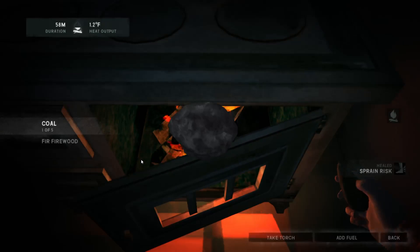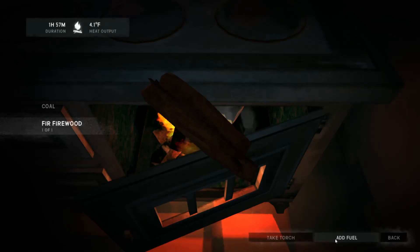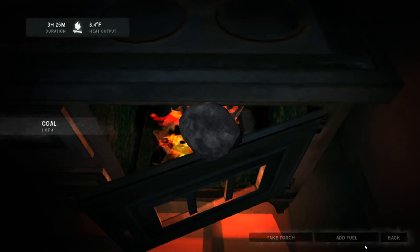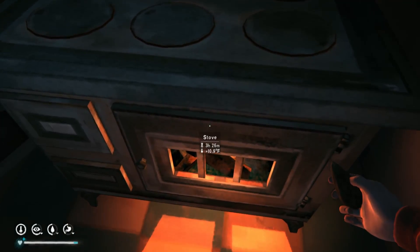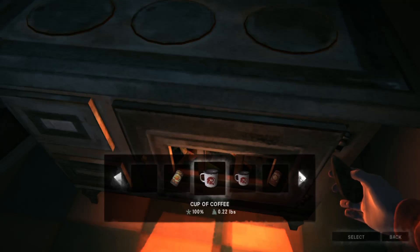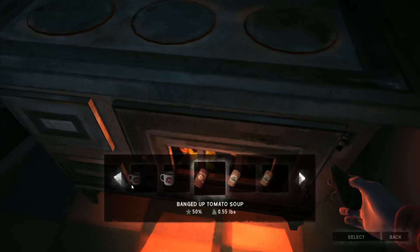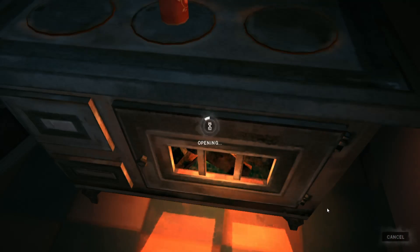Let's add some fuel. We've got some coal. We'll add one coal and the fuelwood because this is heavier, I think. We've got three hours burn time now, and we'll cook this canned soup because we've had it in the bag for so long. Let's cook that.